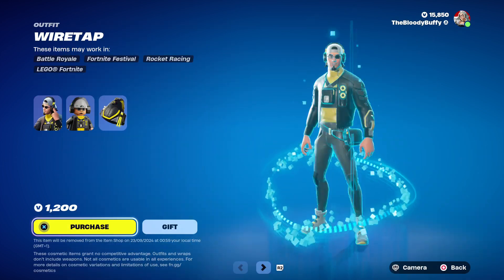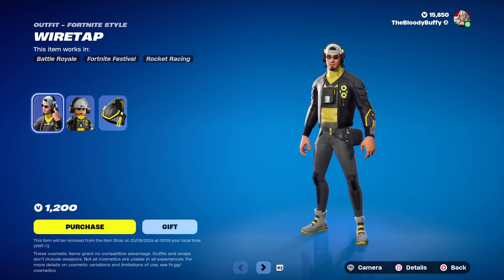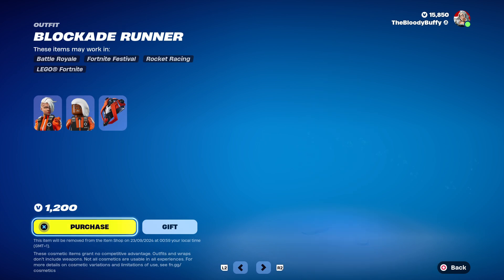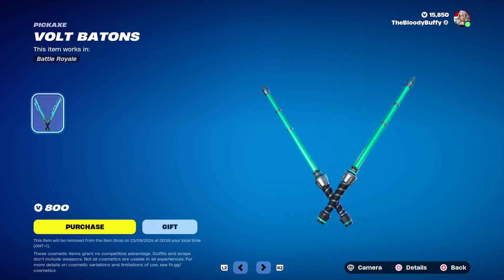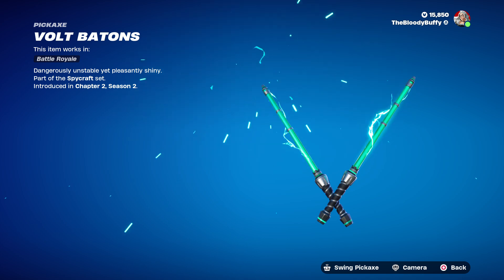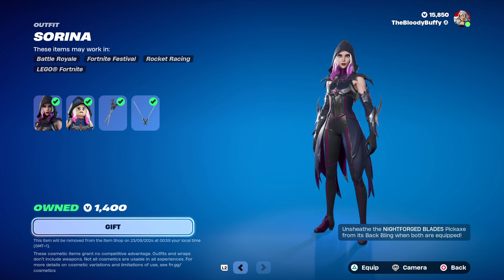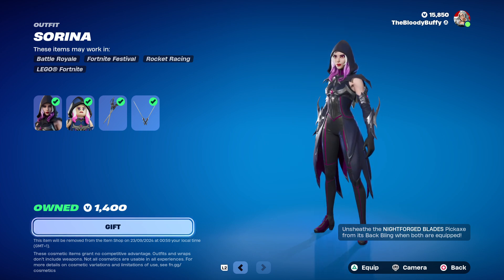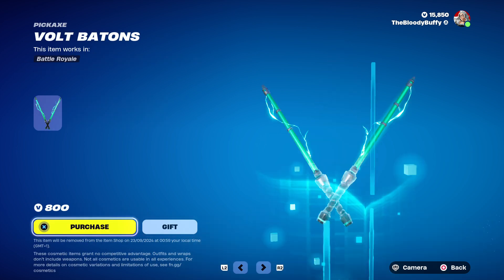Wiretap — when were you last here? 140 days. No edit styles. We have the Blockade Runner — also 140 days. The Vault Batons, 205 days. And Serena — 184 days, 1400 V-bucks. Not bad, it's a good skin.